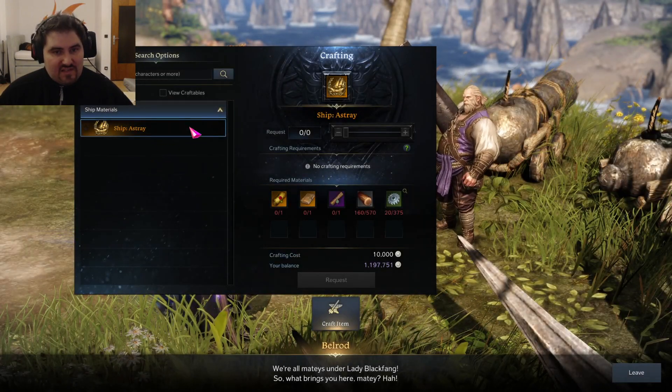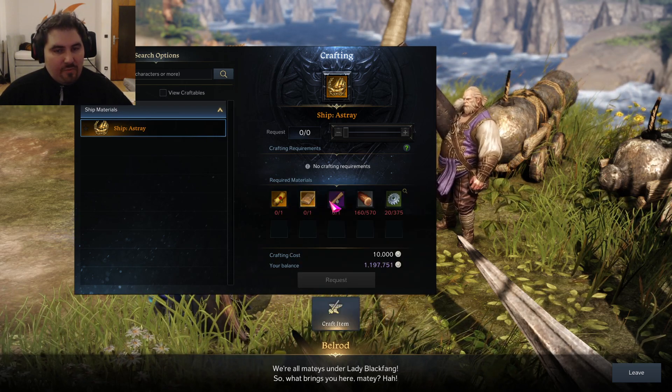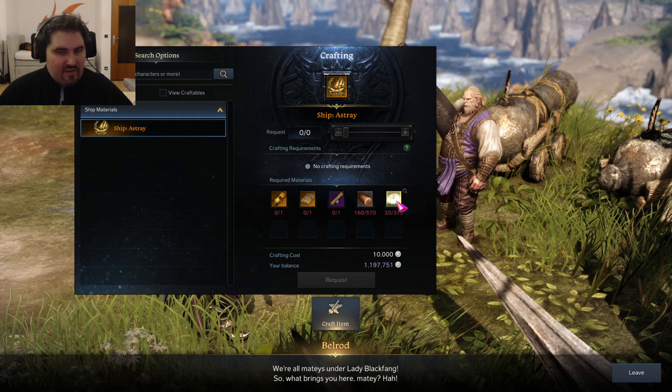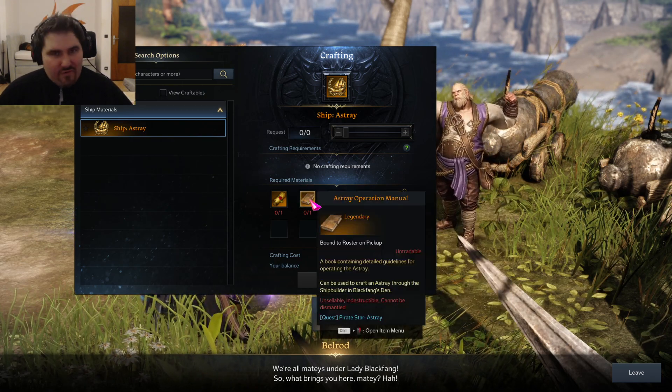You can see right here this is the Astray and what you need is: the construction blueprints, the operation manual, the certificate of pirate, and then you need some timber and some uncommon ship parts. So now of course the question is where do I get all those things?